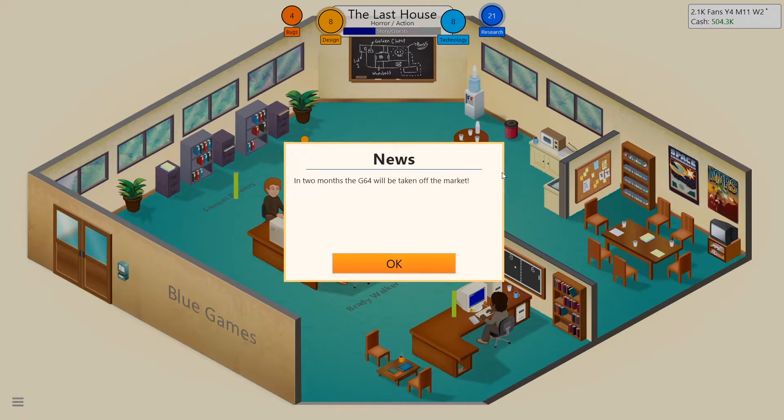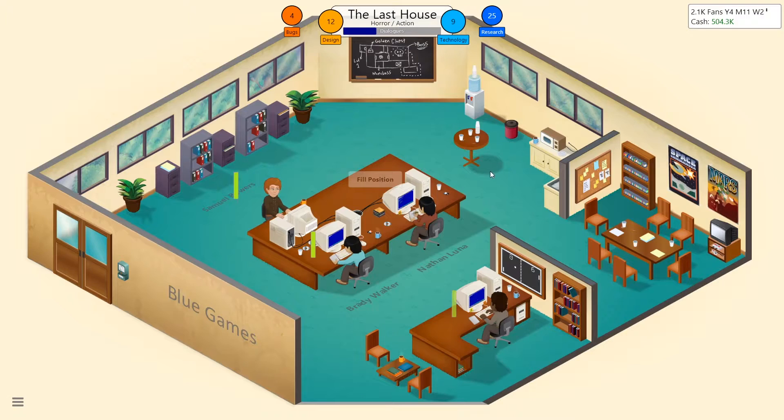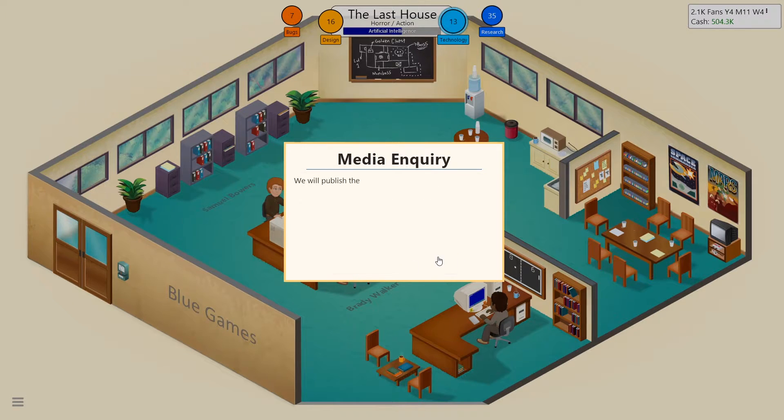In two months the G64 will be taken off the market. Dialogues aren't that important; level design is probably more important than AI, but I'll cover that just in case. Nathan goes on design, Samuel on dialogues. A reporter from Planet GG asks about our mature-audience game — we give the interview, which should publish next week.